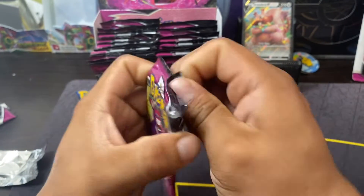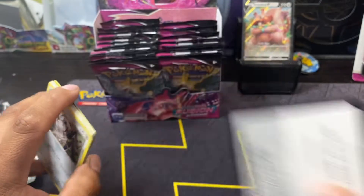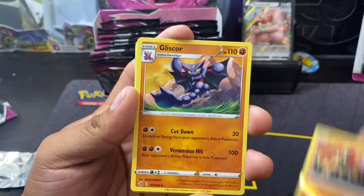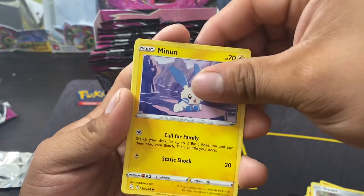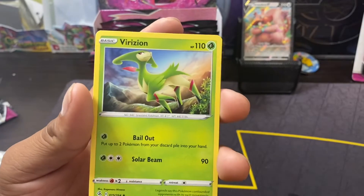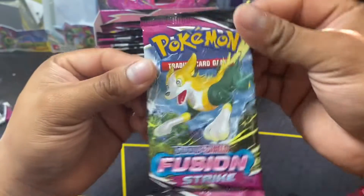But let's just see what Fusion Strike brings us — see if it gives us any luck, any great cards out of the set. Got Leaf Energy, Manectric, Lynx, Gliscor, Durant, Pangoro, Minun, Boltoy, Corsola, Corsola, reverse Grubbin, Virizion — I think that's how you pronounce it, I'm not even so certain about that.